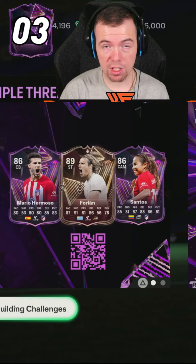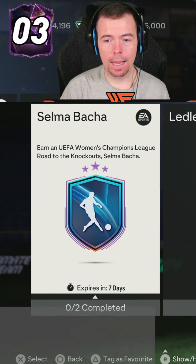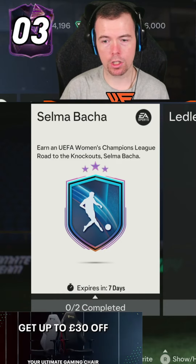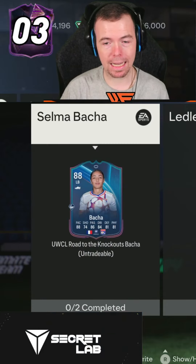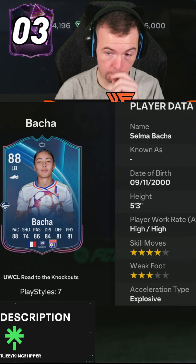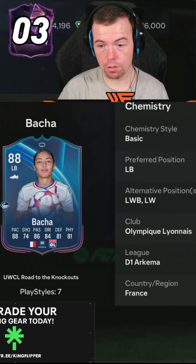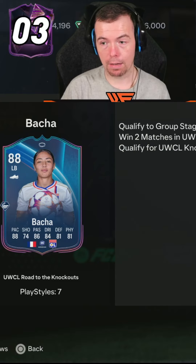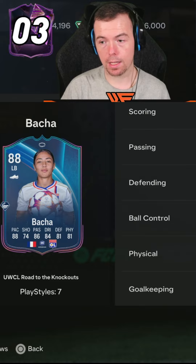Welcome to another 6pm shorts where we'll see what EA's decided to drop today. We got the first away for Champions League Road to the Knockouts female one - we got Salma Baka, an 88-rated left back. She's actually a good card, a lot of people use her as a left winger as well. Look at the stats on that card - she can get free upgrades and has the whip pass.